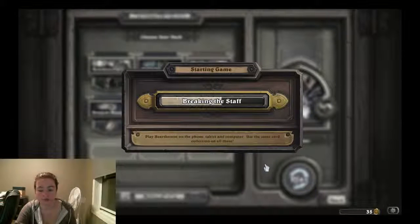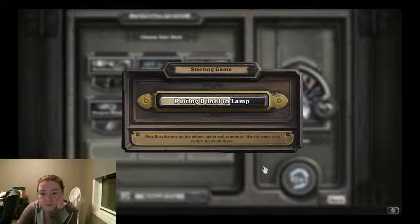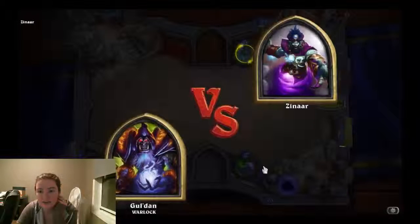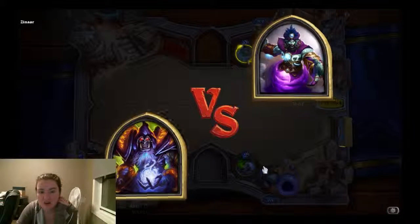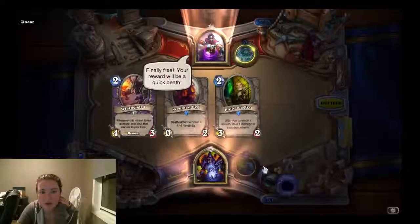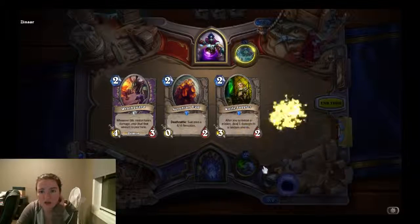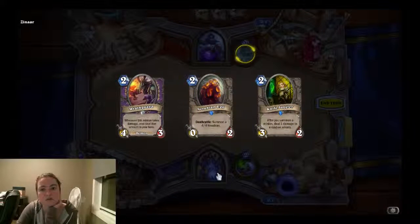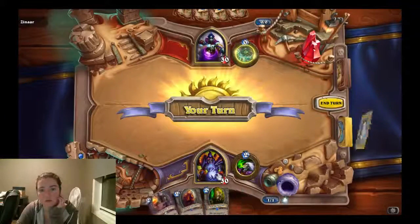I'm just going to go Zoo — I kind of default to Zoo when I don't know what to play. Put the Genie in the lamp, I guess. I love this map. This isn't bad, I think I'll actually keep this. I don't have a one-drop card, but that's okay — I think we'll be okay.